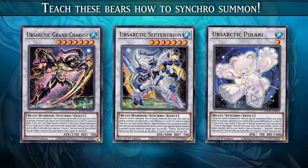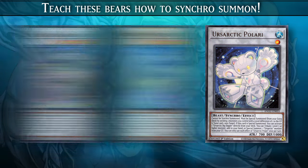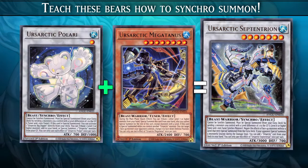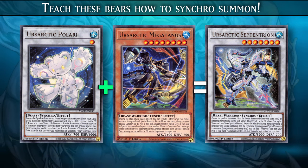In Ursartic, the level of the Synchro Monster corresponds to the level difference required to Synchro Summon that card. So to Synchro Summon Ursartic Polari, you need a level difference of 1 — for example, you can use a level 2 Tuner and a level 1 monster. Ursartic Septetreon needs a level difference of 7; to summon it, you can use Polari and a level 8 Tuner.